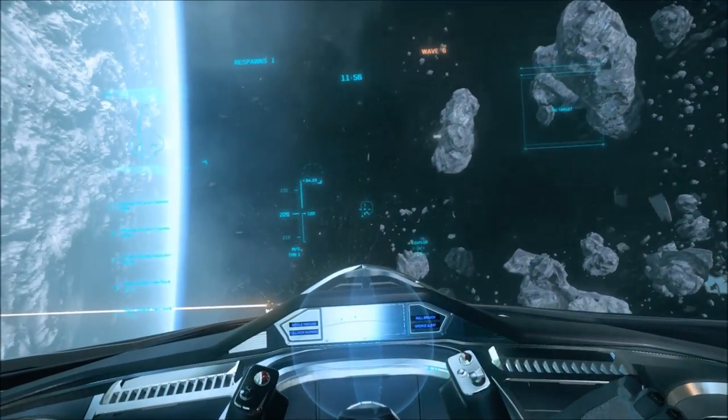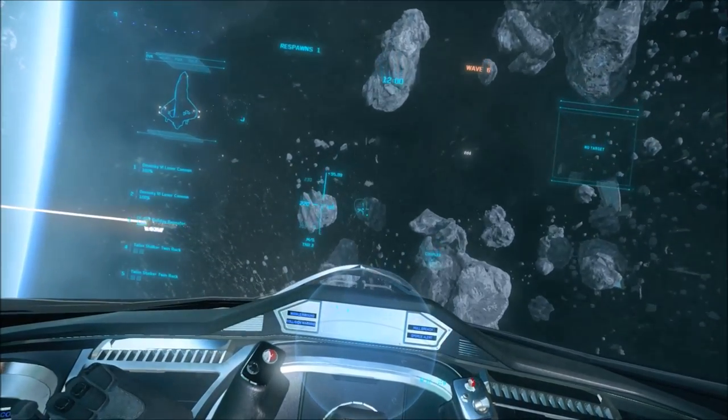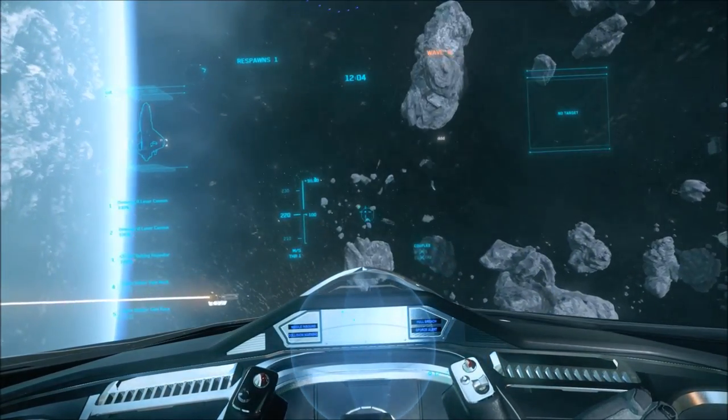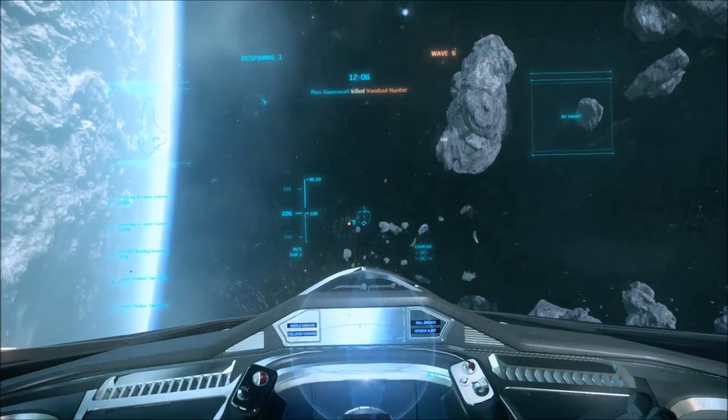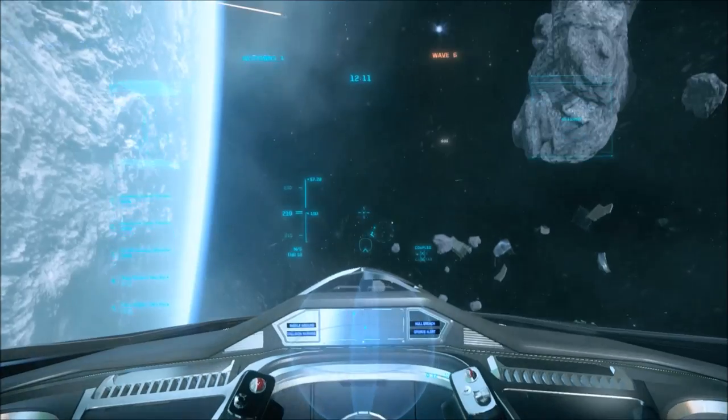She is a big trading ship, and she's going to be fast and agile for her size, weighing in at a massive 811,000 kg mass. Over that — in fact, that's half the mass of an Idris. She is huge.